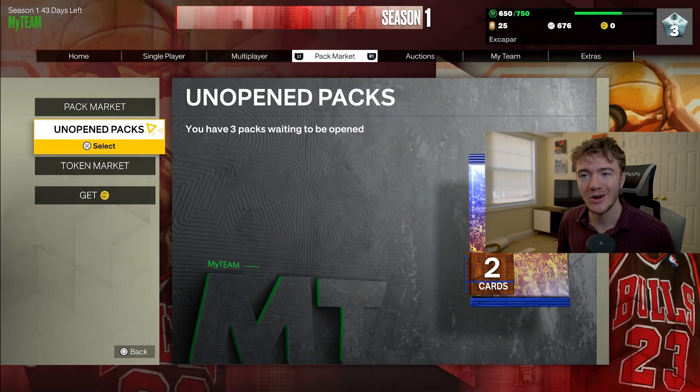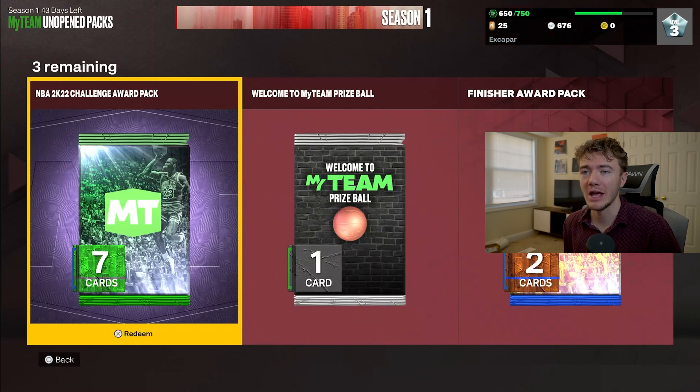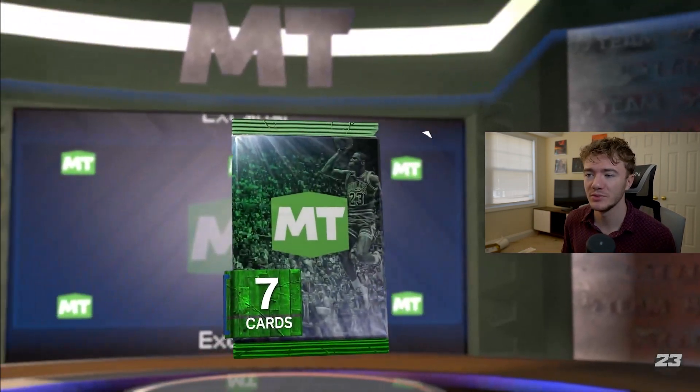In this episode of No Money Spent, we start off my team by picking John Morant, played a little clutch time game today, and now we're here with our unopened packs and we can start off a brand new journey in 2K with our 2K22 challenge reward pack.